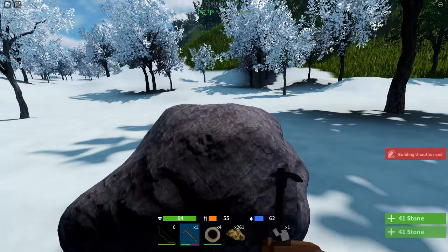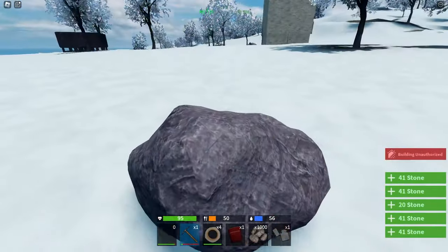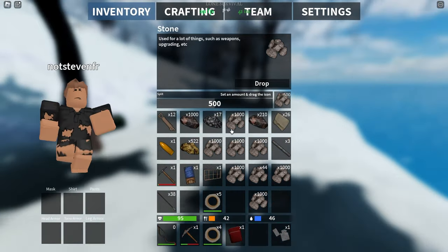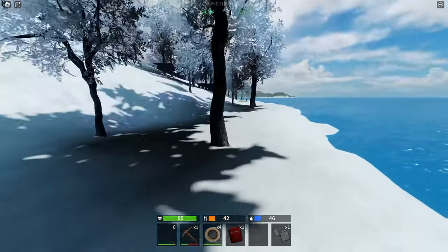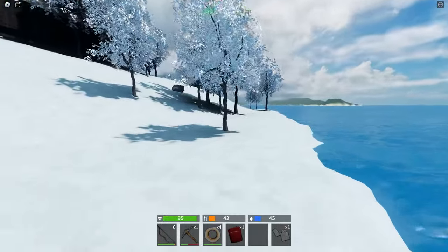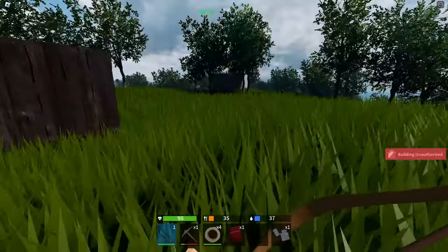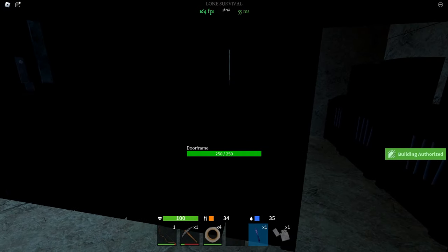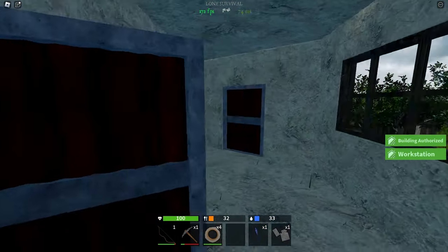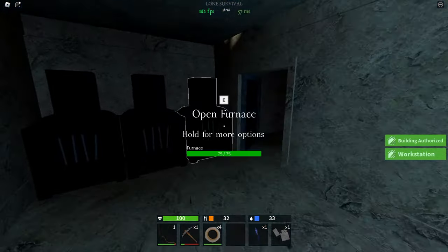So I went on a mining run in the snow area. I got 6,000 stone on me — I'm just gonna take the stone I farmed and leave. There should be enough stone to upgrade my whole entire base. Let me just upgrade everything here. Alright, my full base is now upgraded to stone.